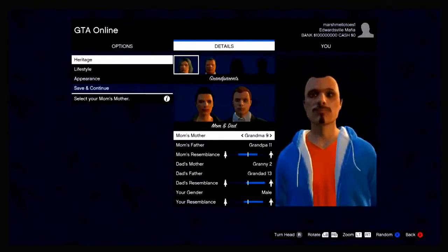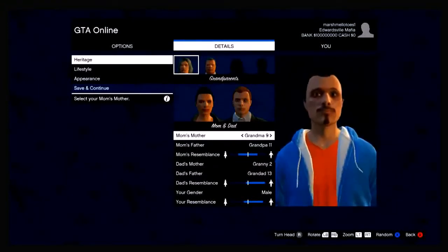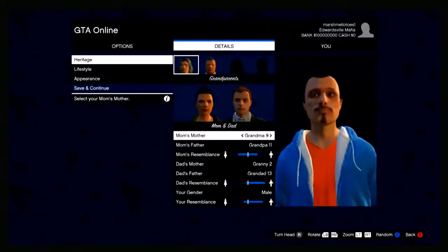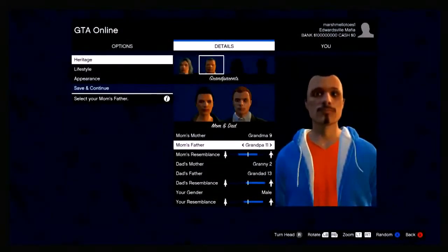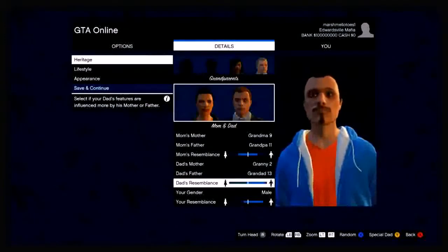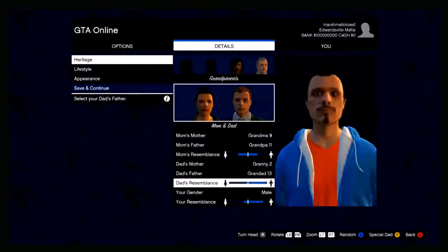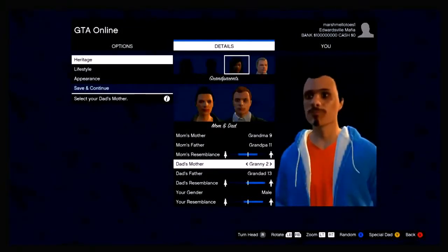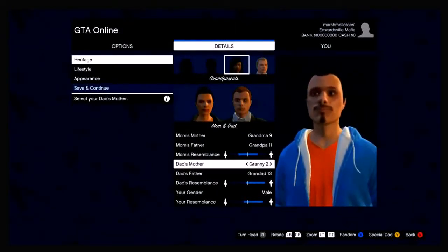What you want to do is create a new character. If you don't want to, you can just watch this video and find out that it's pretty cool. Go ahead and put your highlighting over dad's mother or dad's father, then press Y because it says special dad in the bottom right corner.